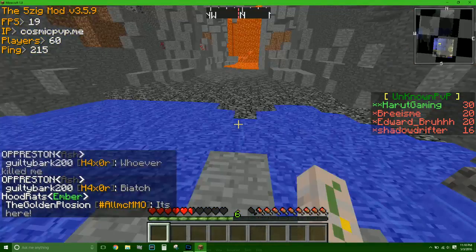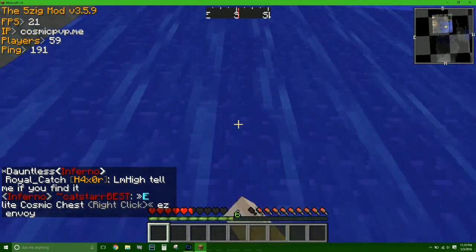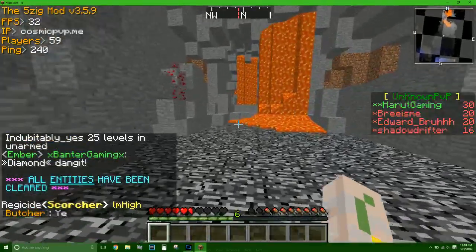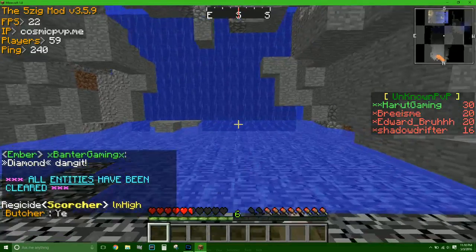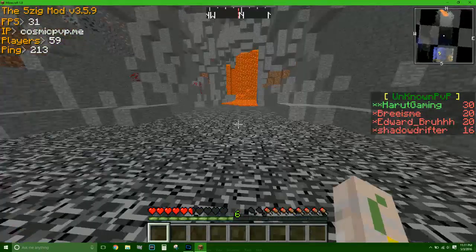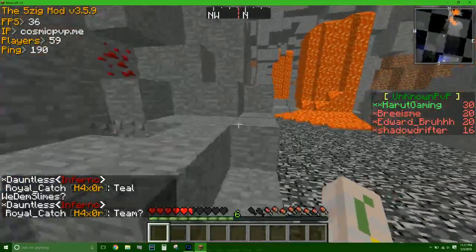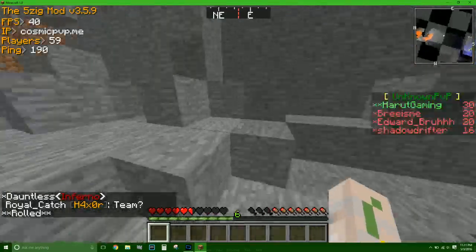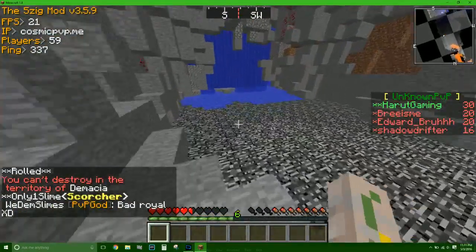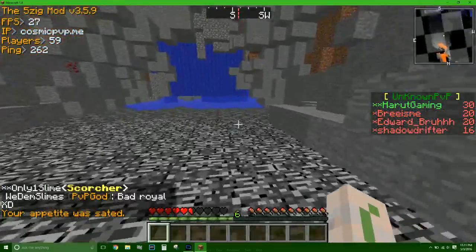I should probably turn off coordinates before I go to my base. The IP is in the corner of your screen if you guys are new and want to join. I got this from spawn — if any of you guys want it, message me for a free poofo title, I'll keep it for you. I bought this for 2.8 mil; I don't know if it's worth it. It's a custom sword, it's fire.